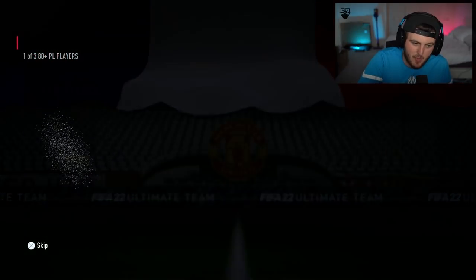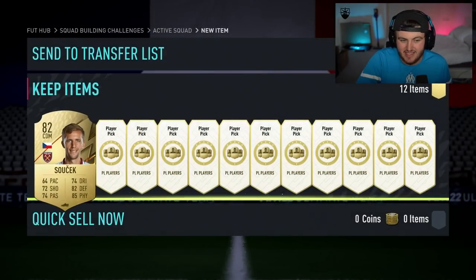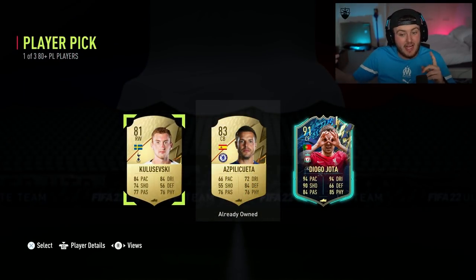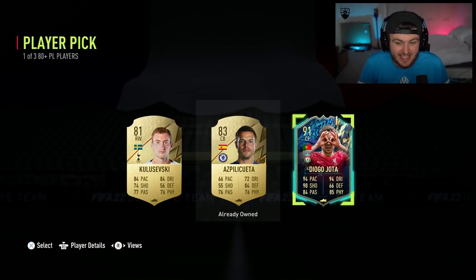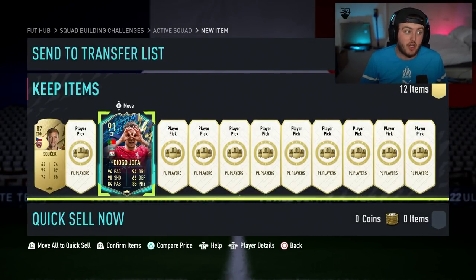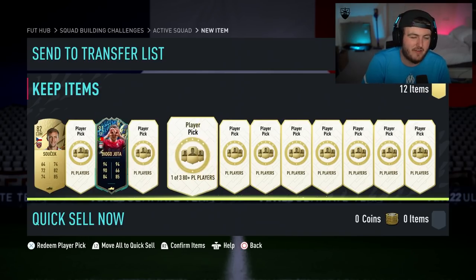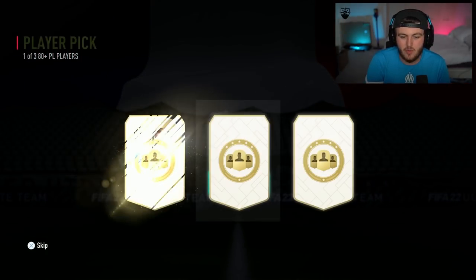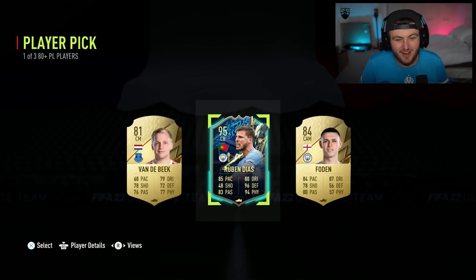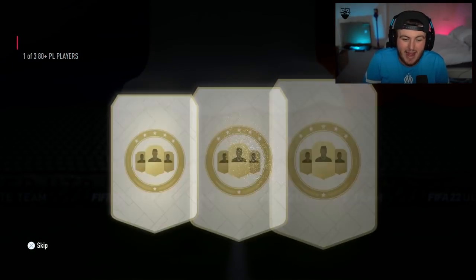We're yet to get a Team of the Season out of one of these player picks. I'm being persistent — it's not paying off so far. These haven't been good for us yet. Hey! Okay, Jota — I'll take it. We got our first Team of the Season out of these player picks! We switched to the PS5 and it seems to have worked so far. Jota — I've already got his red pick, and I'm actually not the biggest fan of him, but I'll take it nonetheless. Back-to-back! Hubendish! Moving to the PS5 clearly worked. Jota and Hubendish back-to-back.